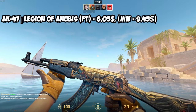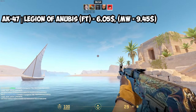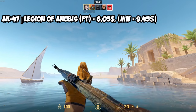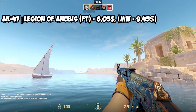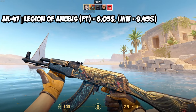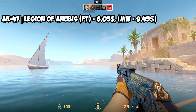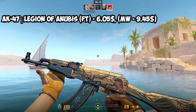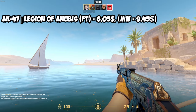As I usually do, I'm going to show all the skins with the gloves so you can see how they fit. For the AK, we've got the AK Legion of Anubis — probably the best you can do for a yellow AK. It has quite a bit of gold-ish yellow to it and fits really well with the gloves, which also have a lot of brown. The only other yellow AK you can go for is the Fuel Injector, but that's an expensive AK. You can get the AK Legion of Anubis in Field Tested for $6.05, or Minimal Wear for $9.45. Personally, I'd just go for the Field Tested one and save a few dollars.